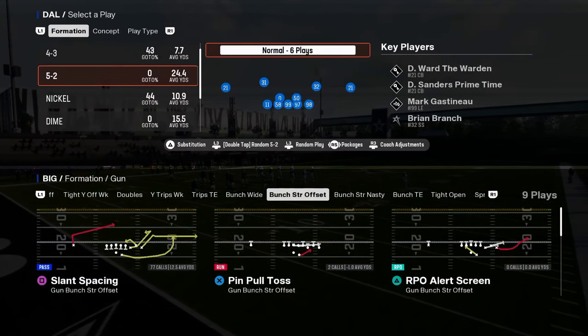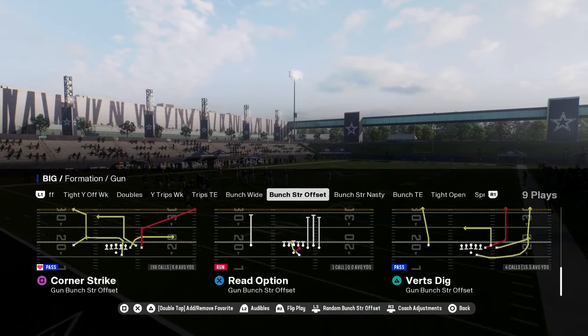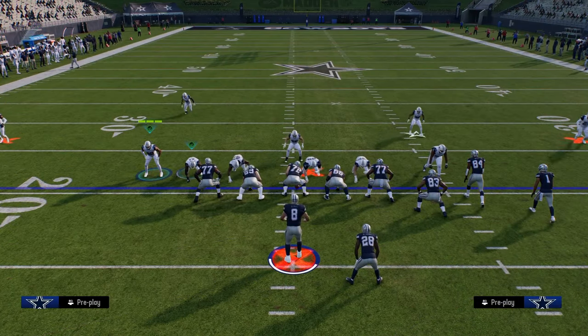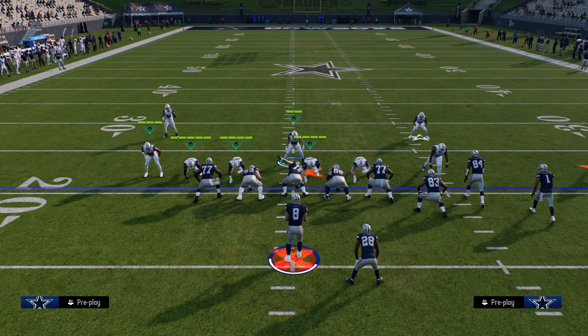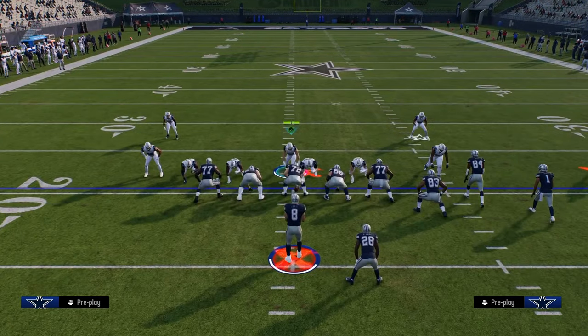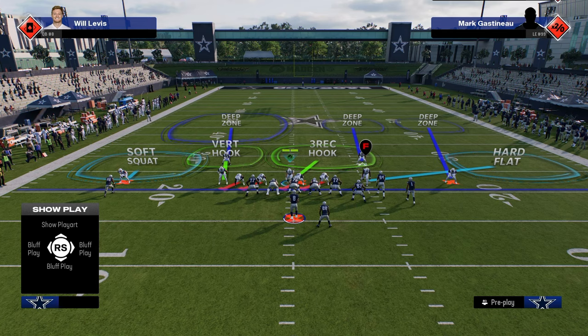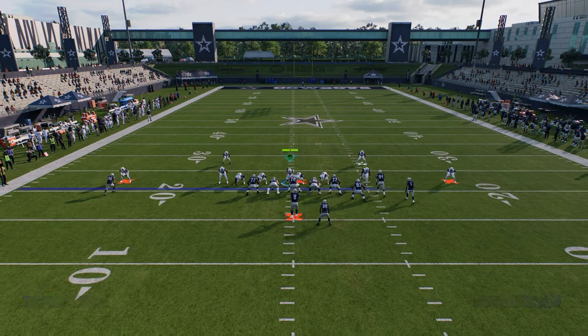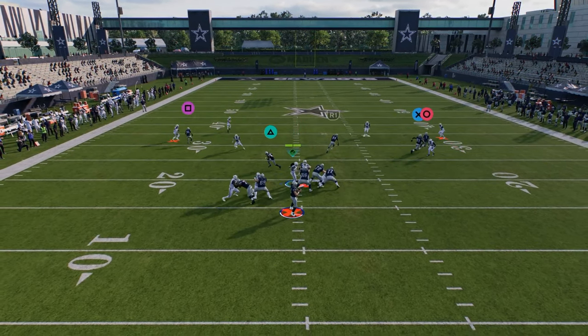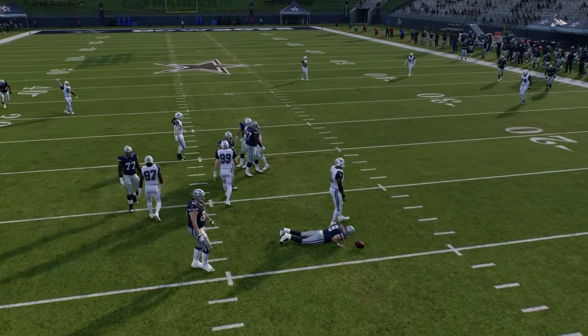Another really good four-man pressure is out of 6-1. If I jump into 6-1, I could do something like this, which is a really good four-man pressure. The way this would be set up, this would look exactly the same cover-shell-wise as our Cobra 6-Willy did. That's a little explanation of how to cross-apply this stuff.